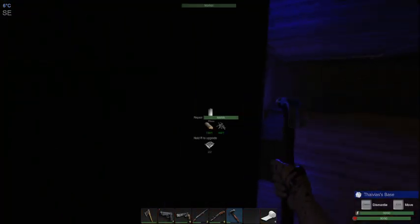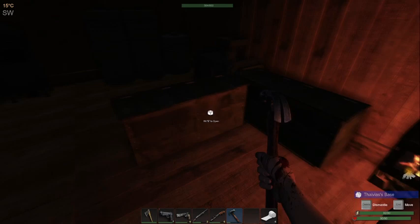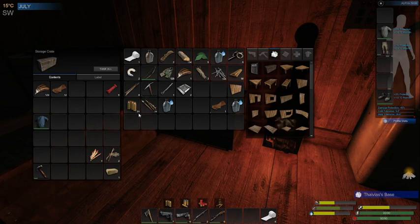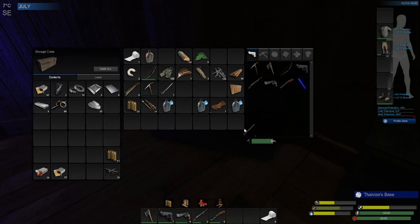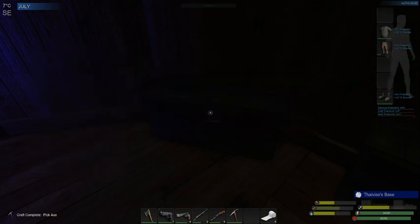We need to find a lot more of those, so we're going to have to start taking down the hunters and finding more locked chests — that is what we're going to have to do. We're going to put that there. I'm going to have to make another pick — I need some more scrap metal. There we go, another pick on the way.